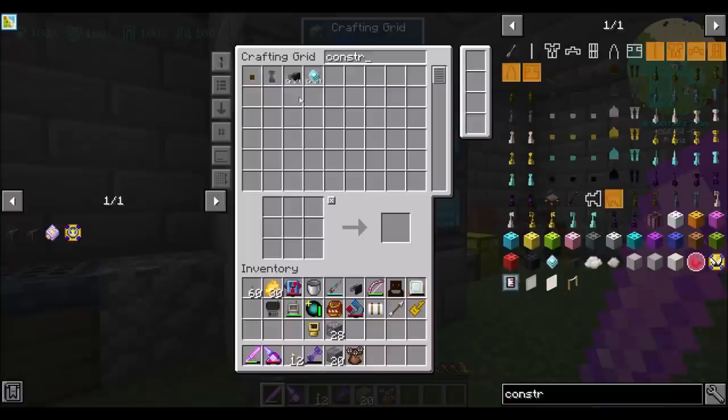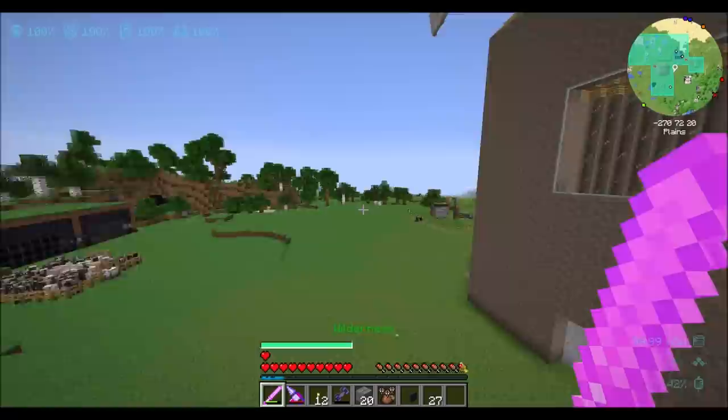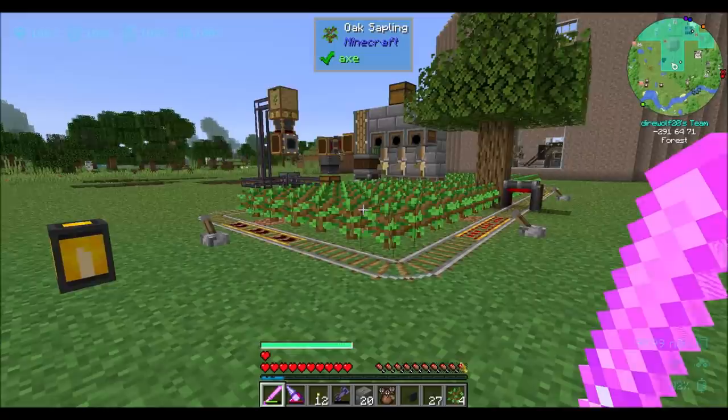So now, can I get my constructor? Perfect. So we've got our destructor, we've got our constructor — we're going to want some cables and then that fortune upgrade. So let's look at making one of these — what we really need is a couple of bookshelves. I should probably just turn off my wood farm at this point. Do you think we got enough wood going on? I feel like we got enough wood going on.